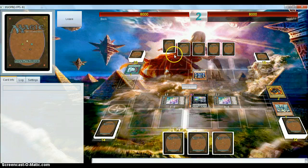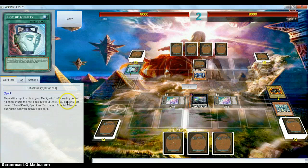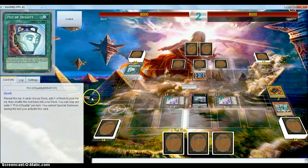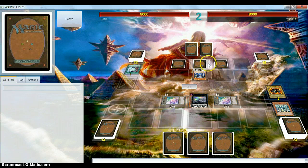But it looks like we're going to be seeing a Thunder King out of player two here. He Duality'd for Birdman — I believe it was. Yeah, revealed Ryu, Birdman, and Evacuation. And he's just going to Thunder King set 3.